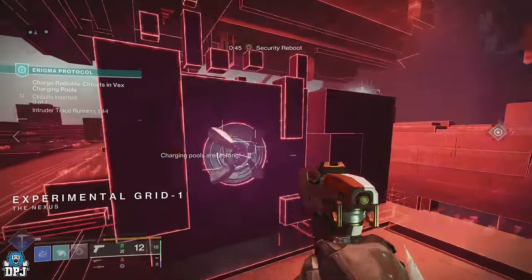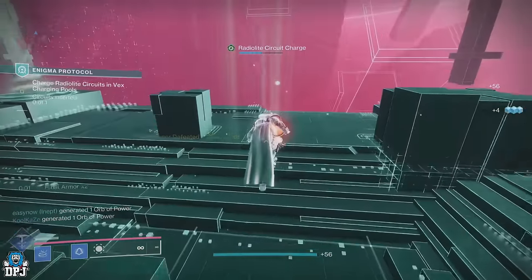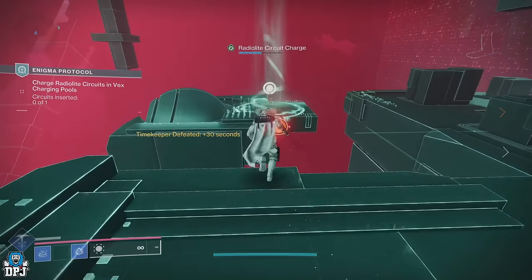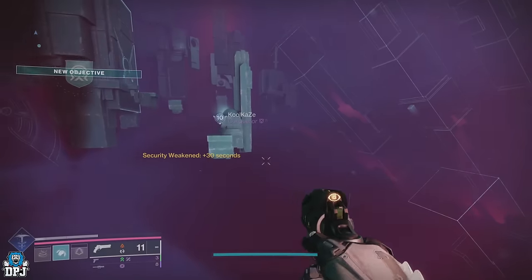Once you do this, deposit that ball. There are also gold prisms within this area, so shoot them for extra time. You'll also see pools with a circle symbol above them which spawn a Timekeeper enemy — take it out and you also get that extra time. Once you're done here, use the boosters to make your way to the next encounter.